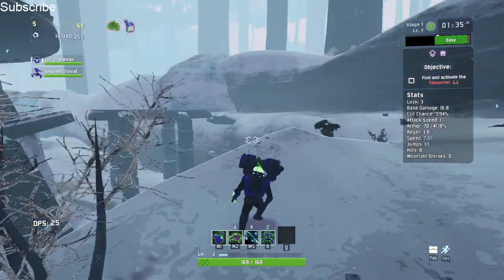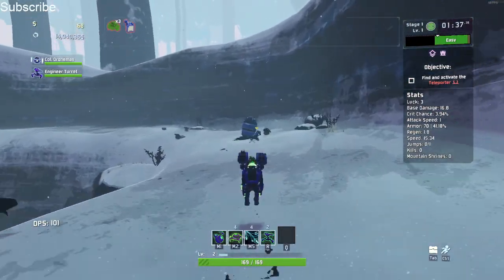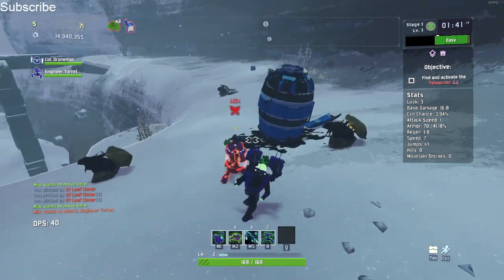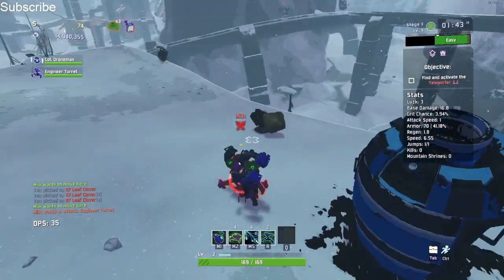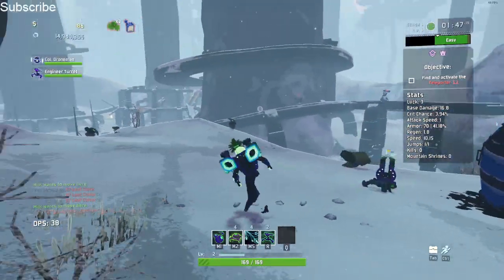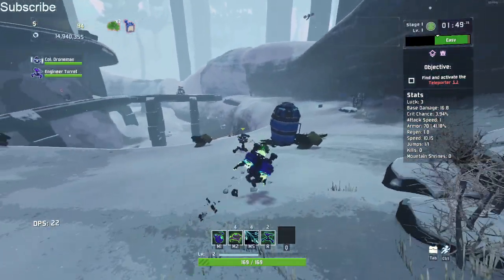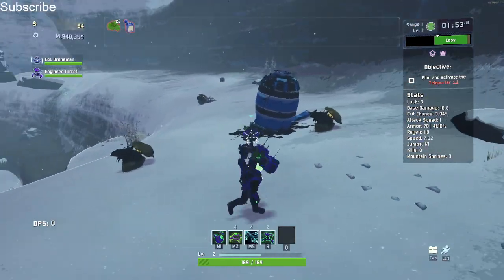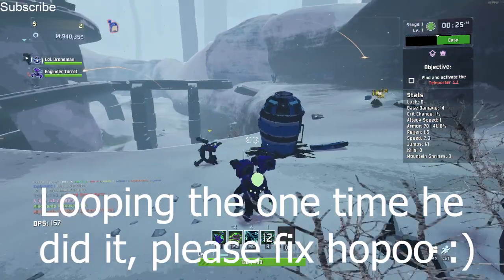I think that about wraps it up. Engineer turrets can only proc the ATG pack on the back with the Chaingun, not with the regular weapon — which is why this guy's doing nothing. I don't know why he's not shooting the Chaingun. I guess that's just an AI optimization glitch or whatever. He should be shooting that Chaingun on his back.